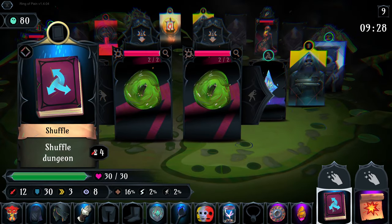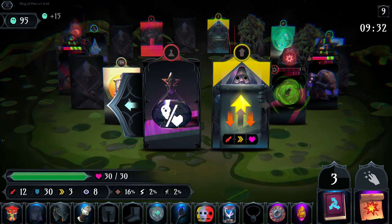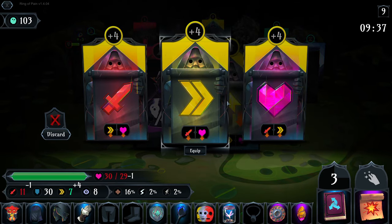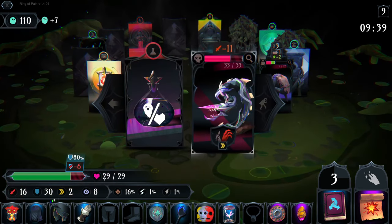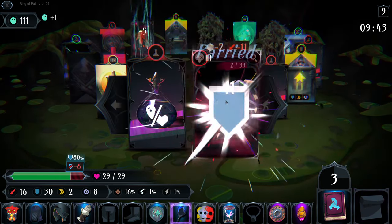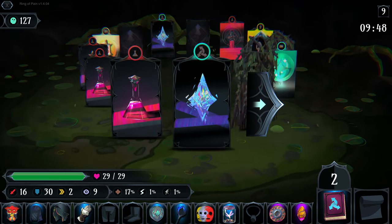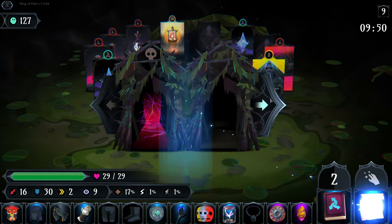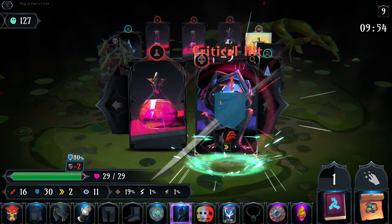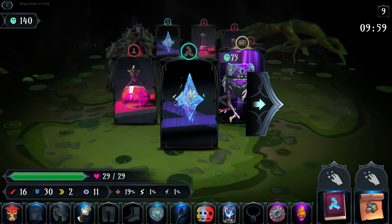We're gonna do this shuffle, and then both of them will explode - it'll kill that bile bag over there. We can grab ourselves some attack. Okay, we'll use our explosion there. We'll grab some more clarity. Salvage - not bad. More clarity, always welcome. Alright, this is feeling pretty good - we shook the cobwebs loose.